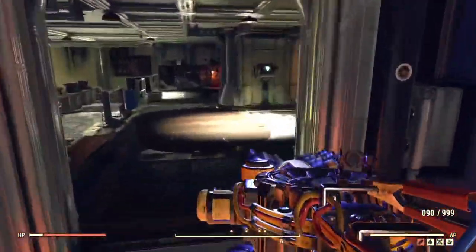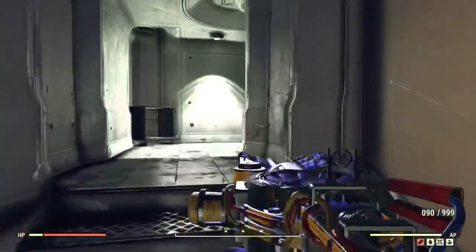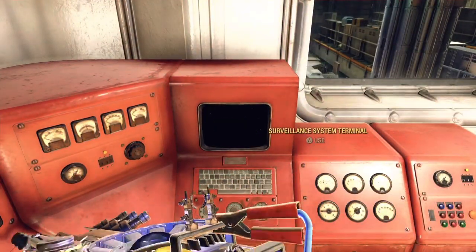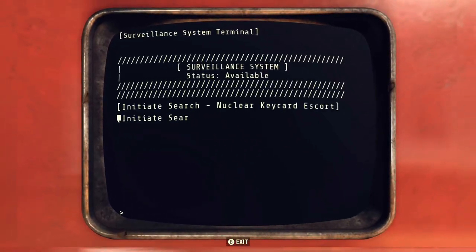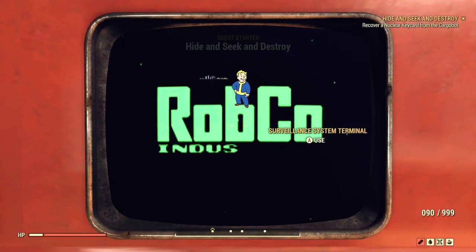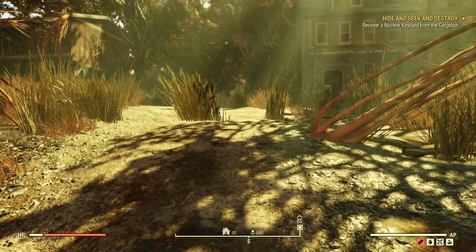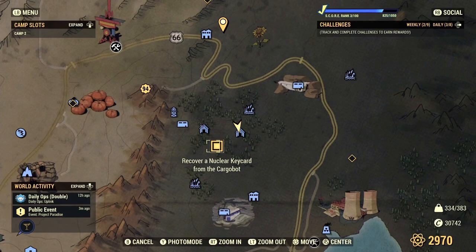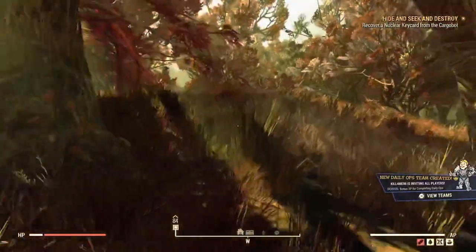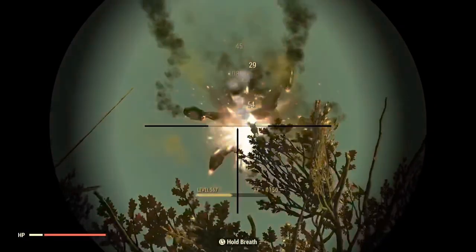Once I get enough for myself I stockpile them and sell them for about two to four hundred caps depending on how fast I want to sell — it's really quick money and people usually buy them fast. At this terminal you're going to select the top option, it'll pop up on your map, you find it, go to that location, and then shoot down the cargo bot to get the key card.